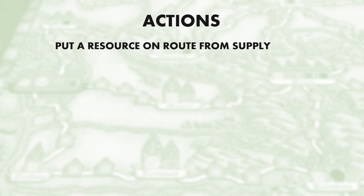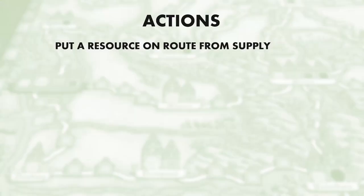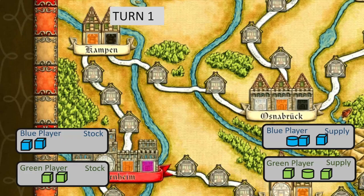You start the game with just two actions on your turn. Putting a resource on a route is one action. When a route is full of your resources it's not yet complete — you have to use an action to complete the route, which allows you to establish an office. Taking income is an action, allowing you to move up to three resources from your stock into your supply. For example: turn one, put a resource on the board, then put another resource on the board. Next turn, complete the route, then take income. Now you're ready to do it again.